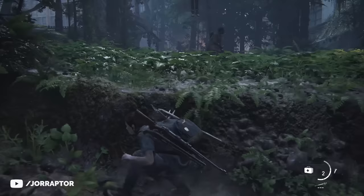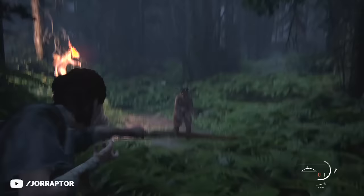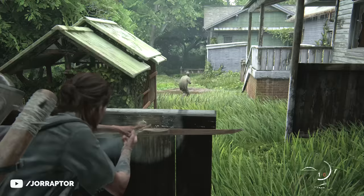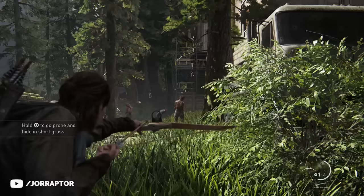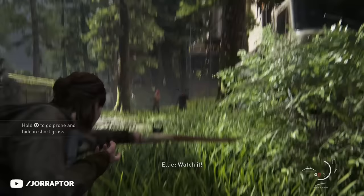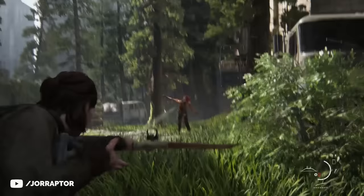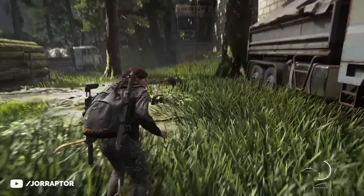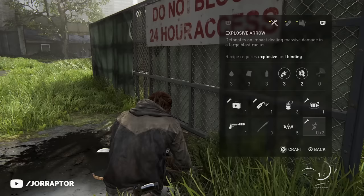The bow is unmissable — you get it relatively early in the main story. It keeps you quiet so you can pick off enemies without them going after you. Focus on headshots because they are an instant kill, though it takes some time to get used to. The rangefinder will help with aim and the stability upgrade is really nice too. Arrows can be picked up again after headshots, and you can also craft them yourself. By unlocking a skill you can craft more arrows for the same amount of resources.